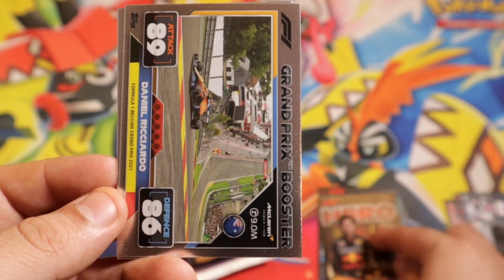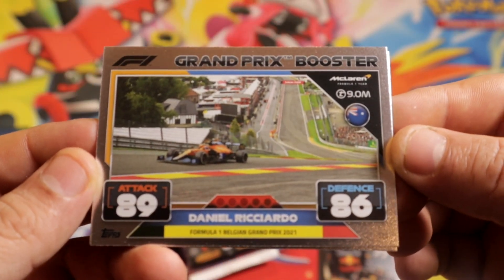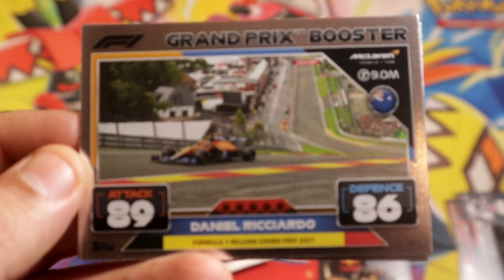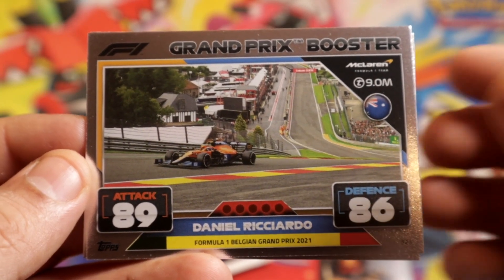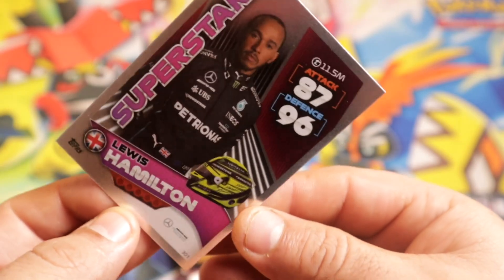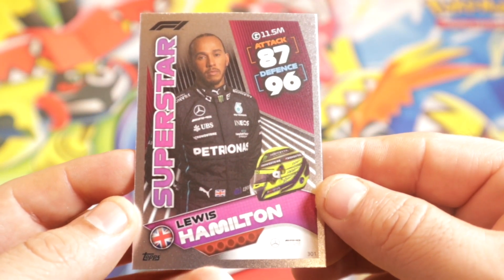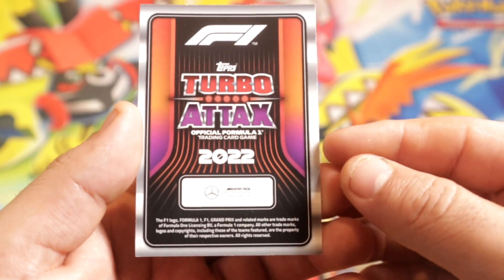That's the best one so far, probably. We have a maybe holo of Daniel Ricciardo. Let's make it focus more — there you go. And we have another foil and it's gonna be Mr. Hamilton. Pretty, pretty nice. That is actually pretty good.